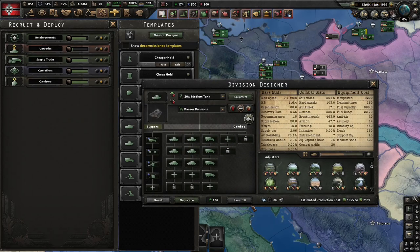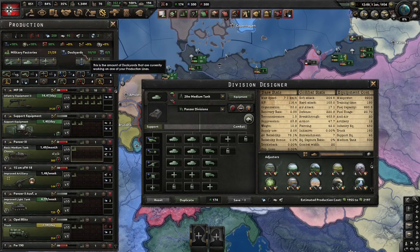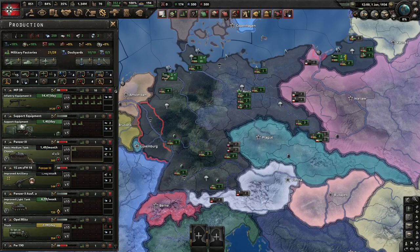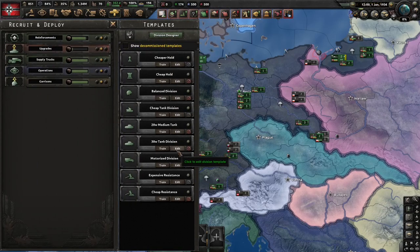20-width medium tank divisions. These have also won me many wars because the AI just can't pierce it. This 47.7 armor — I am just using 9 armor plus armor skirts, and I'll show the templates later.